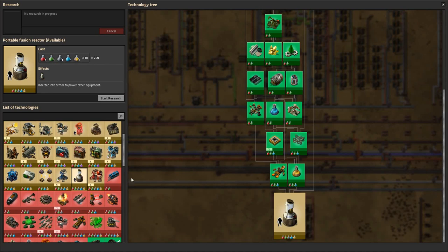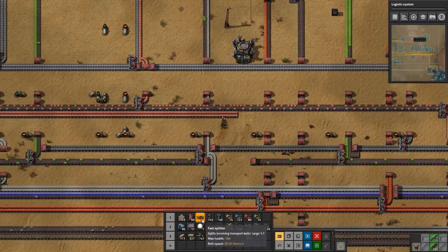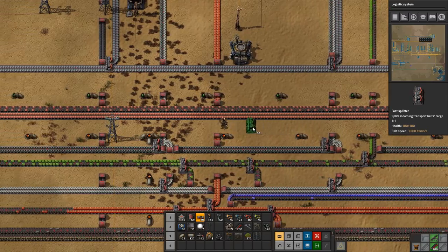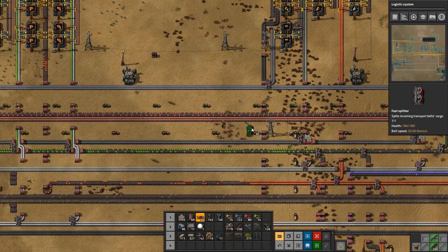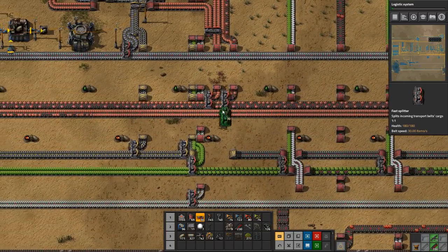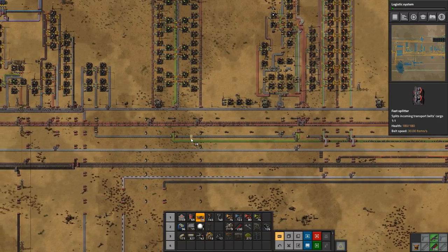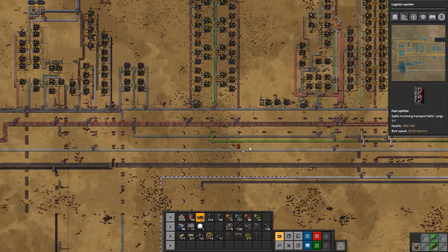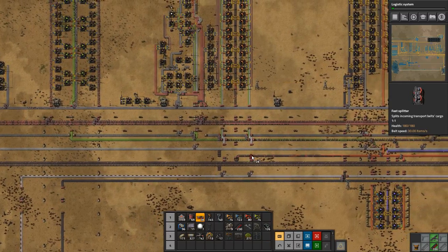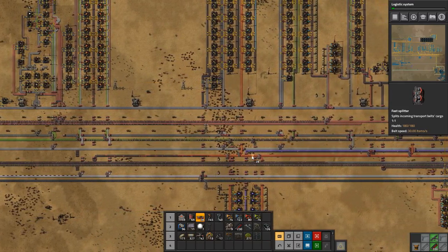All right, let's do the logistics system first. So what we're going to do is just do like that — should get our copper flowing a bit faster, I hope. I don't actually think it will get our copper flowing faster — no it won't. The problem is that we're not producing enough; it's not that we have a bottleneck.